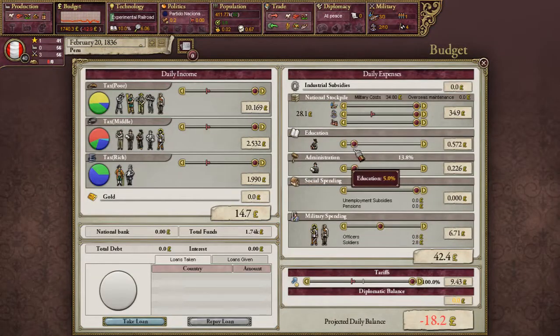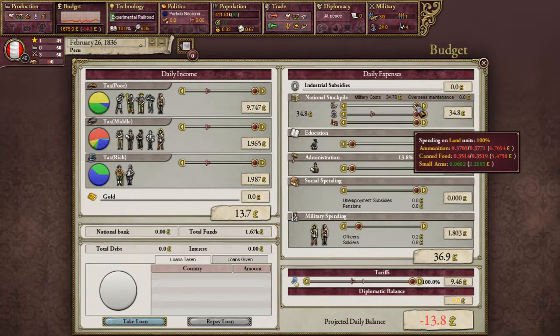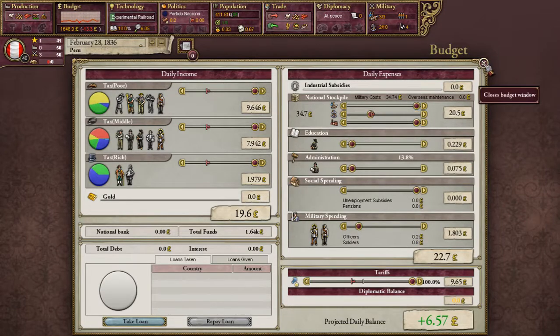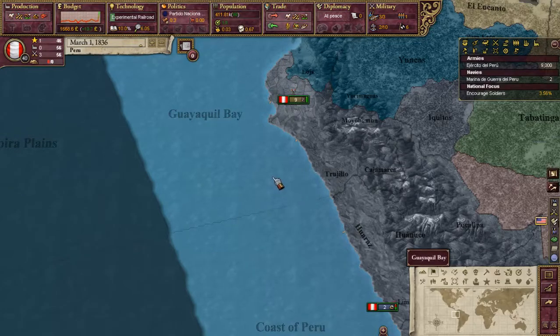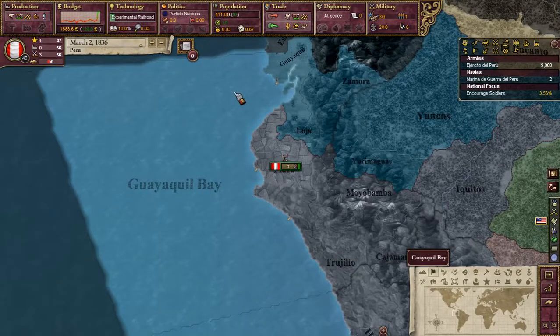Our money is just going to the tank — we got nothing. We need to make some cash. What if we go like this — bring the cost of our navy down. There we go, because we don't really need it right now. Make ourselves some money. That'll definitely help.